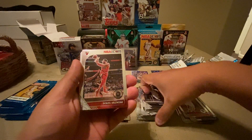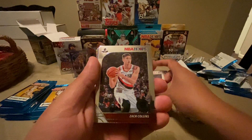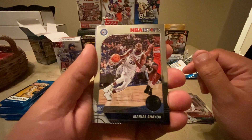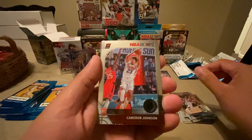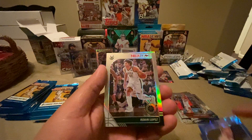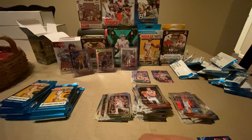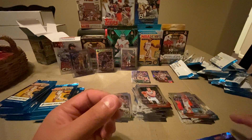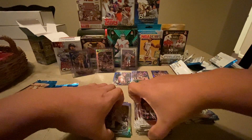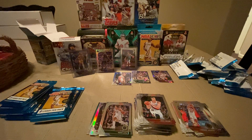Pack three: Victor Oladipo, Denzel Valentine, Terence Ferguson, Zach Collins, Markel Shayuk rookie, Cameron Johnson rookie, Myers Leonard blue cracked ice, and Robin Lopez silver. Set that there — not sure if this guy's even worth it but I'll go ahead and sleeve it up.